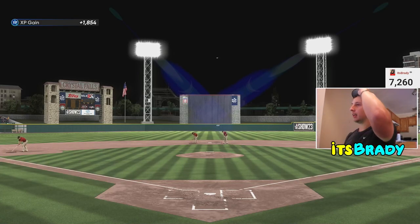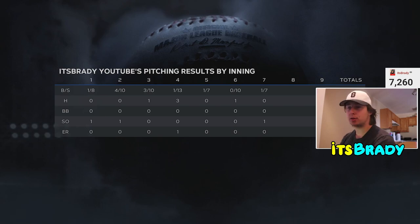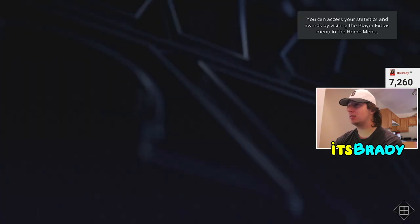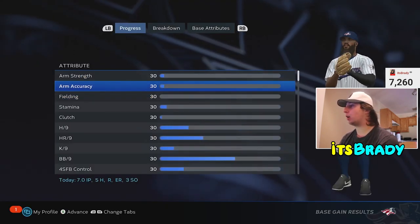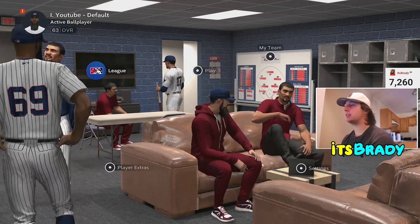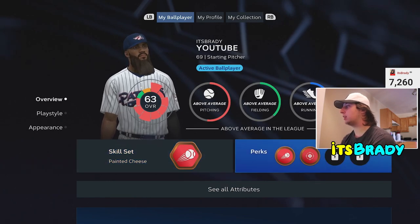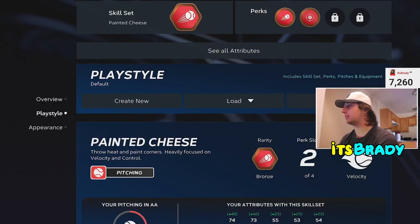We just ended up getting pulled from the game. As far as XP goes, I'm guessing roughly 1,800 to 2,000. According to the recording the gameplay took about six or seven minutes. We're getting 1,500 XP, and on top of that you're getting all your progress towards your attributes. That's how you're going to be leveling up this player to Diamond. Go to the top left and you can see your perks and your attributes.